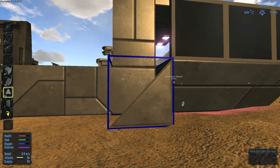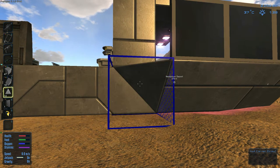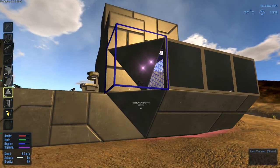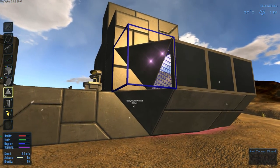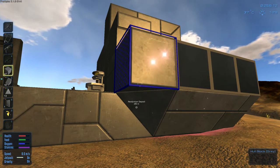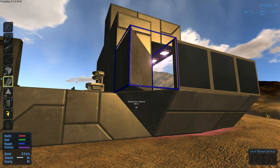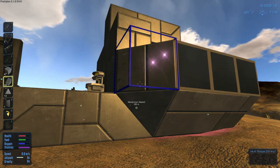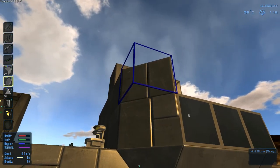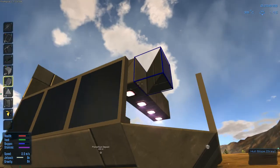What happens if we put one of these things here like this to make it look like that? Then we can put the diagonals here. Let's see - no, that's not it - there we go. See, and then just like that, and like that. We'll do the same thing over here.